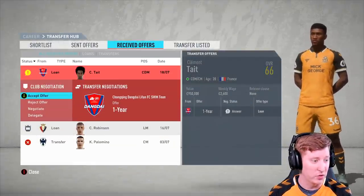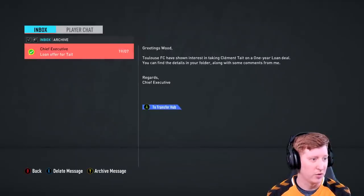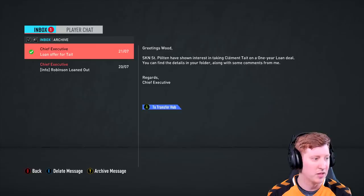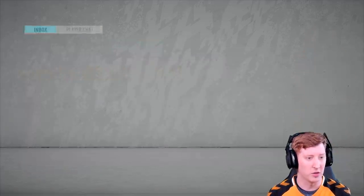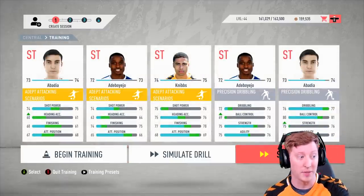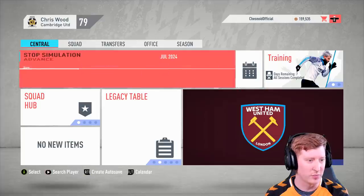Tate has a loan offer - he's French and could be going to what I presume is the South Korean league. Actually there's a loan offer for Tate from Toulouse - I'd rather he went to France. I'll reject the other offer and hopefully get him to Toulouse. That's what Abadir looks like now and he's up to 74 rated as his strength and heading accuracy improve - his finishing is now into the 60s. Hopefully that continues to grow. I'm very much looking forward to getting stuck into the Premier League now.